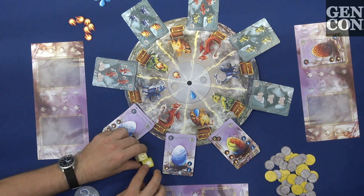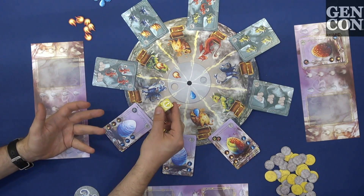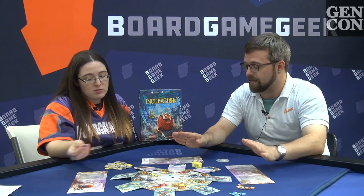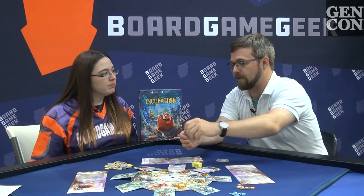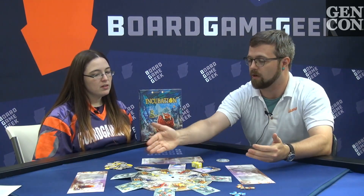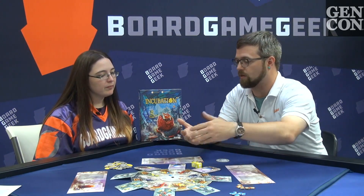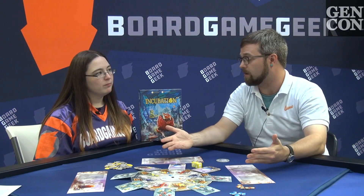You may also be able to get coin, which is one of the ways to score points — coins are straight up points. Other ways include hatching eggs, or over the course of the game there are several objective cards available that reward certain types of play depending on what eggs are out.